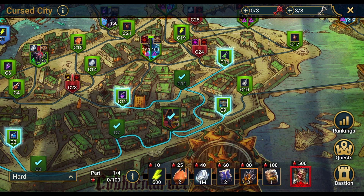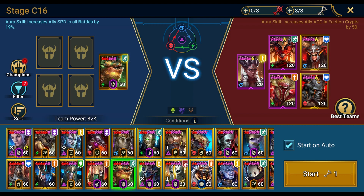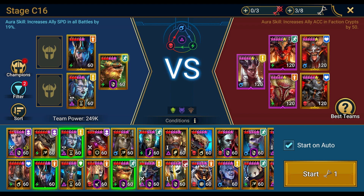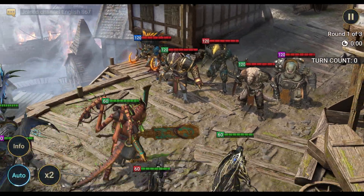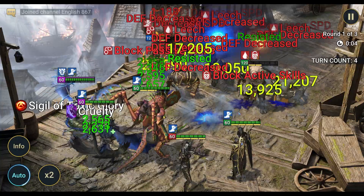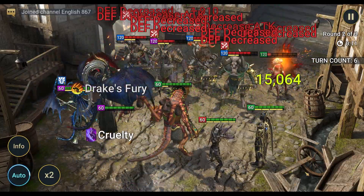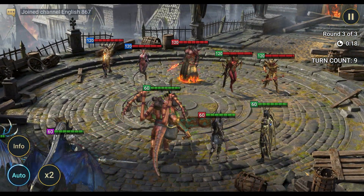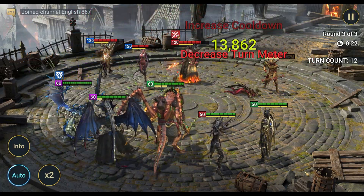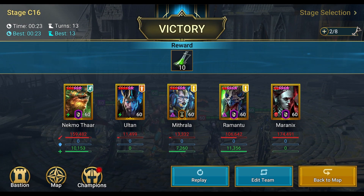On to C16 - I'm going to get some lesser oils. We've got Lizardmen, Dark Elves, Knights Revenant. Going with Necmo, Olten, Mithrala, Ramontu, and Maronix. Necmo's built, Mithrala's built, Ramontu's built, Olten's kind of built but not really fully, Maronix is partially built. We're having no trouble with these waves - this is level 120 mobs, up from 90 in the previous ones. I'm guessing Cobble Market is pretty easy compared to something like Soul Cross.